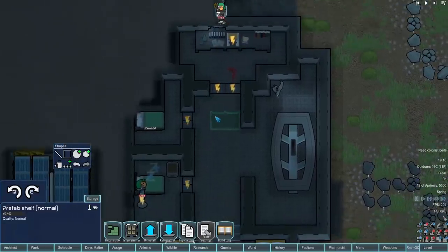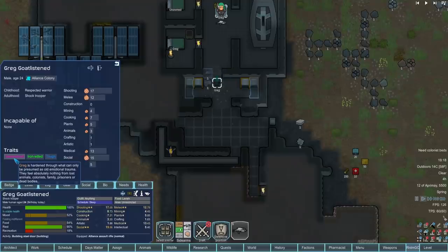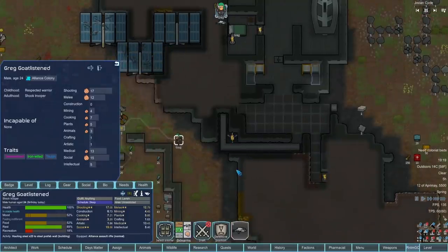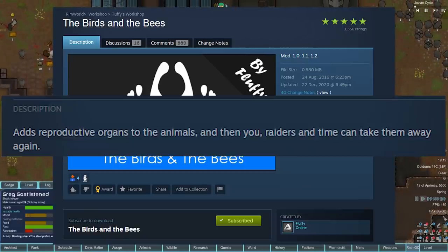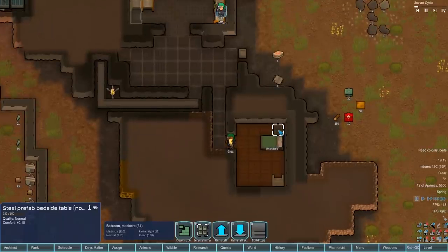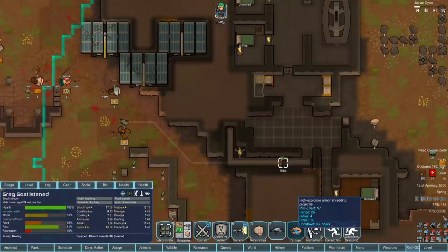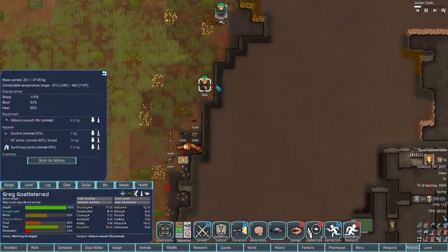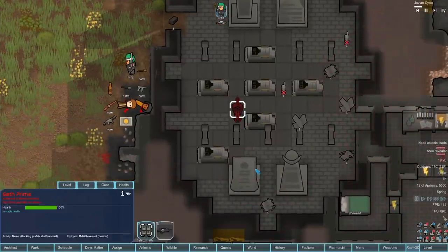Let's move stuff in here and use this as our primary base. The ancient danger - Greg might be good enough to deal with it, honestly. The desensitized trait is very good: Greg is hardened through emotional trauma and feels absolutely nothing from lost animals, colonists, family, prisoners, or dead bodies - similar to the psychopath trait but with a benefit in that he can still hopefully form meaningful relationships, especially with a mod that enables that.